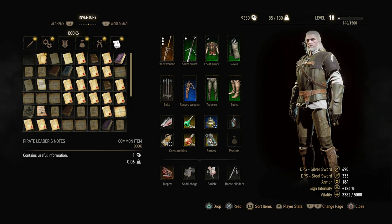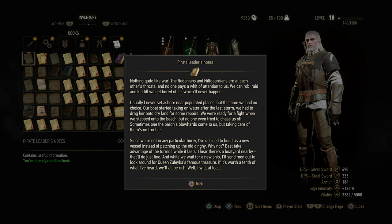So first we had the pirate leader's notes: 'Nothing quite like war — the Redanians and Nilfgaardians are at each other's throats and no one pays attention to us. We can rob, raid and kill till we get bored of it, which will never happen. Our boat started taking on water after the last storm so we had to drag her onto dry land. I've decided to build a new vessel. And while we wait, I'll send men to look for Queen Zuleika's famous treasure. If it's worth a tenth of what I've heard, we'll all be rich — well, at least I will.'